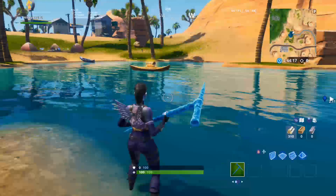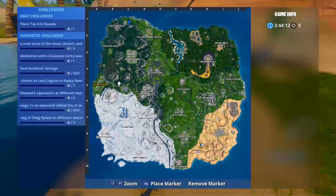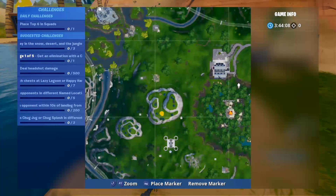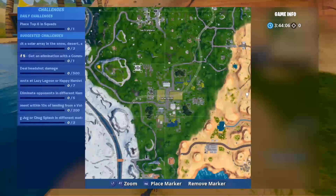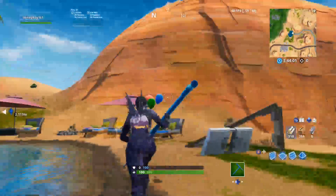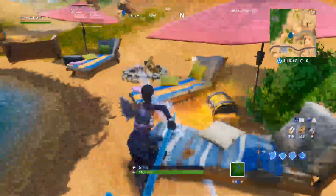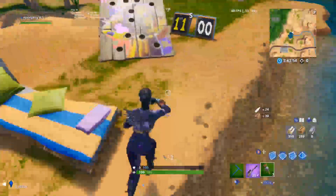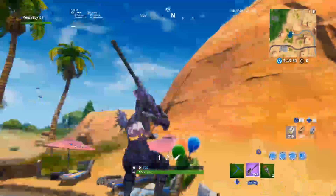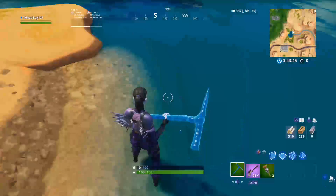For the final one, number three, I believe you can just go to one of the parties, like in Dusty Divot, and look for one. I would mainly say try to go to a beach party, because there's one right here, and this is probably the first one you should go to because it's likely the least popular location.